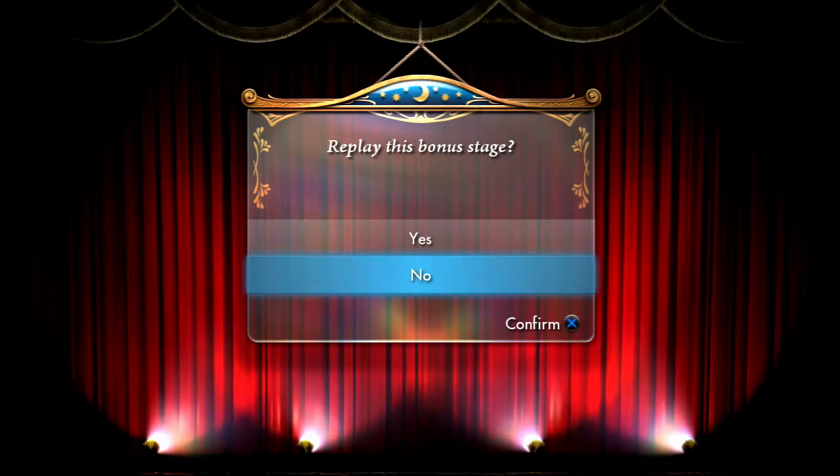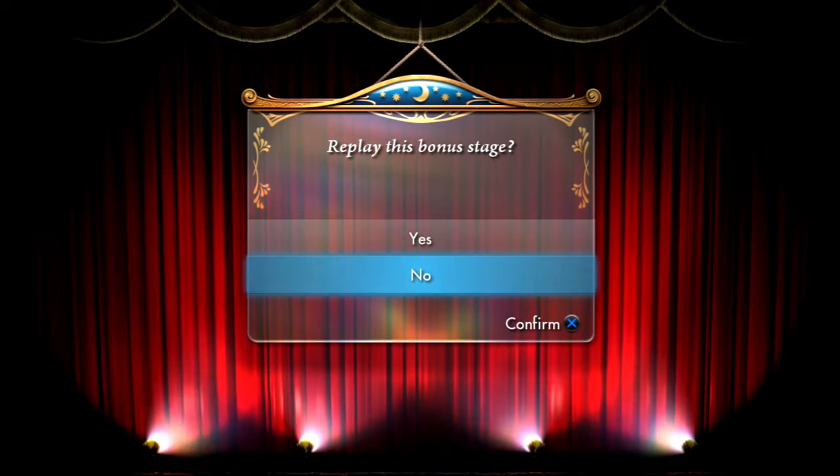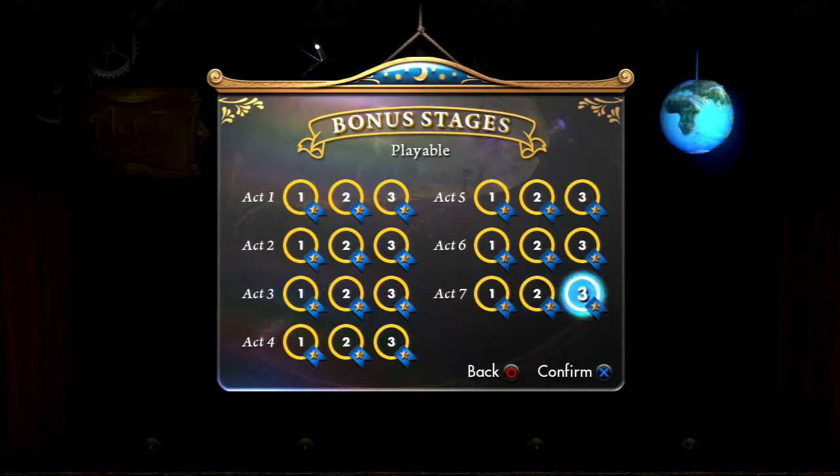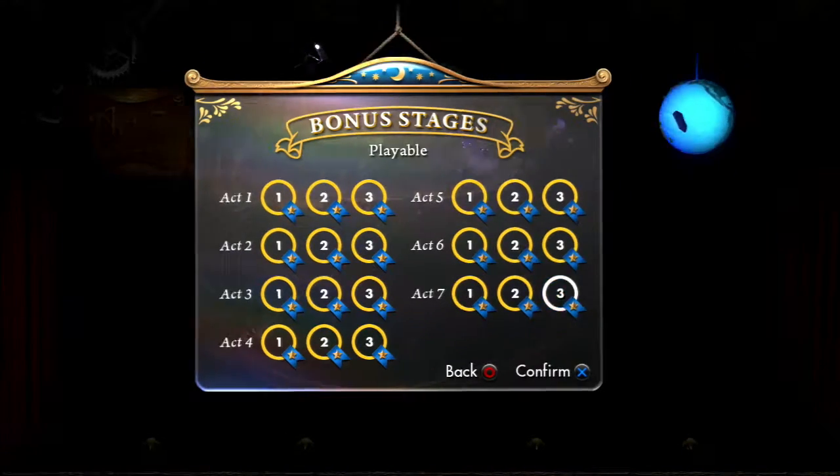Note that we never had to use the Kutaro head or the little bear head because those can be used anywhere. The Kutaro head can substitute for any head action, so they already have their head actions complete. Now there's one more thing with bonus stages — we need to go back through the last bonus stage because, somehow, I missed two grubs in there. We're going to go back through and make sure to kill every single last one.